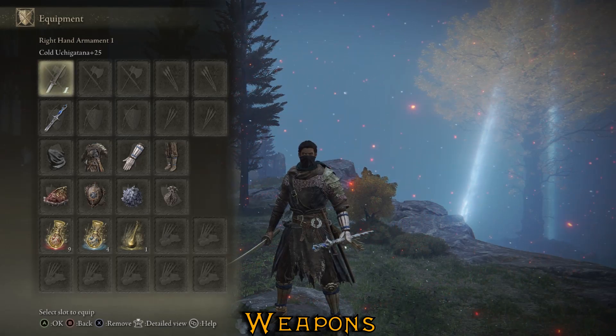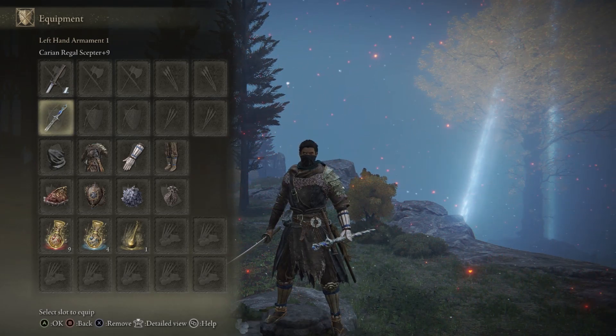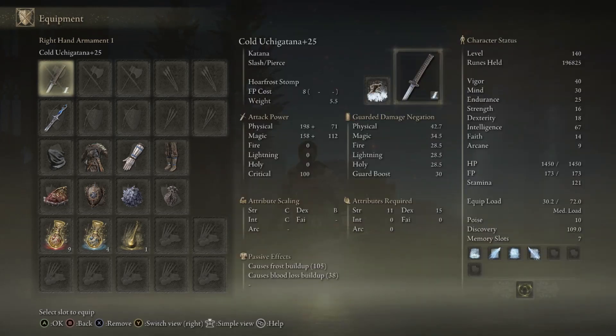For the weapons in this build, I chose the Uchi Katana and the Carrion Regal Scepter, because we're going to need a staff to cast sorceries. You can use any staff — I only use this one because that's what I had upgraded. I chose the Uchi Katana because, as we know, he's a ninja or not ninja. The awesome thing about using a katana for a frost build is that you get a ton of frost buildup — right now I have 105 — but you'll also have bloodloss buildup. On larger enemies you have a chance to proc not only frostbite but bloodloss as well. The more you level up your weapon, the higher those numbers will be; my weapon is fully upgraded, which is why I have 105.